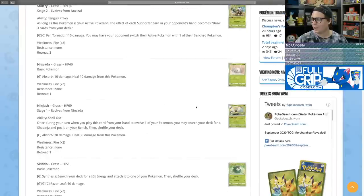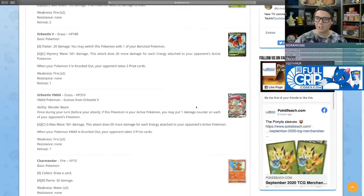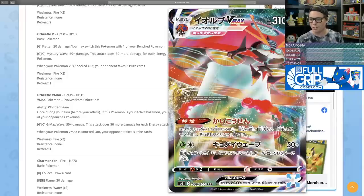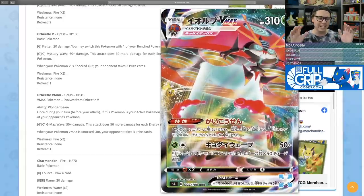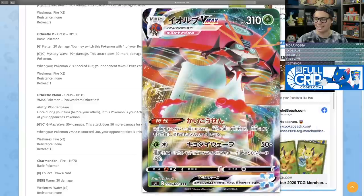We've also got Orbeetle V and Orbeetle VMAX. I think these cards are really cool. As far as grass types go, I really love Orbeetle VMAX's Wonder Beam ability. Once during your turn, if this Pokemon is your active Pokemon, you may put one damage counter on each of your opponent's Pokemon. That kind of ability is very strong — if you can keep Orbeetle VMAX alive and keep spreading damage counters, those can really add up.